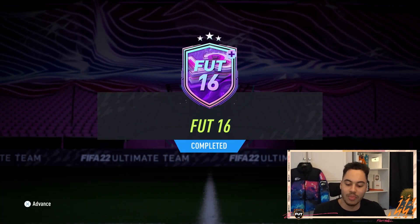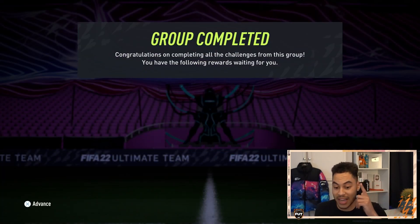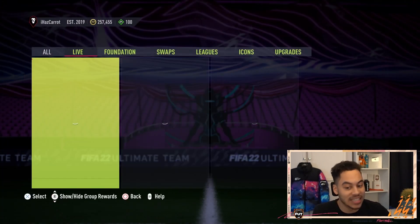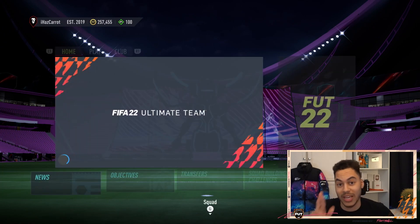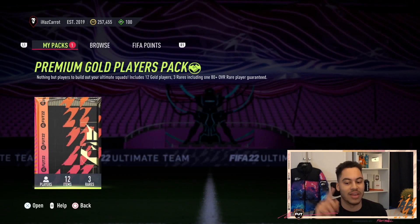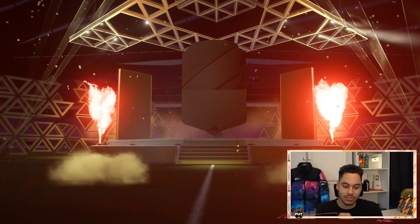That wraps up the squad — very simple one. FUT 16, we got our token and the challenge is complete. If you didn't see my packs yesterday, I actually pulled Alisson and Harry Kane in the same pack, so fingers crossed we can get something good. Drop a like and comment below who you get in your pack.